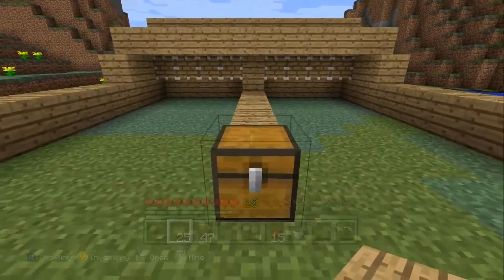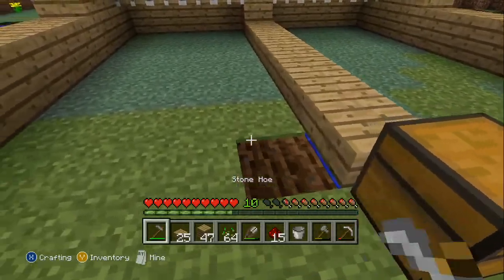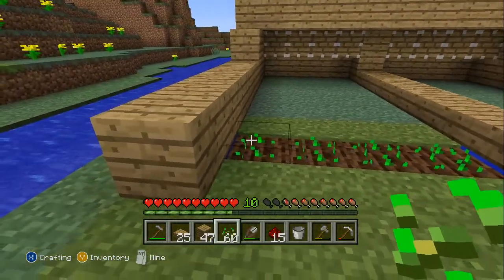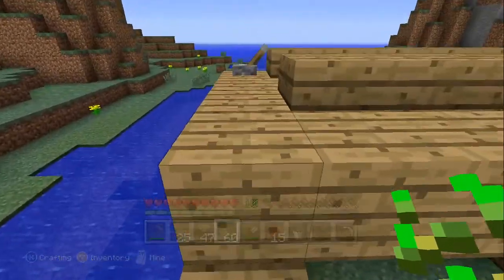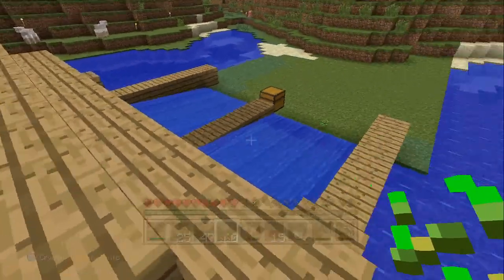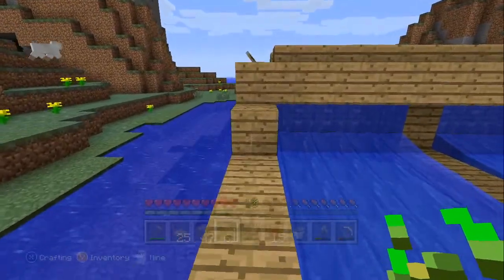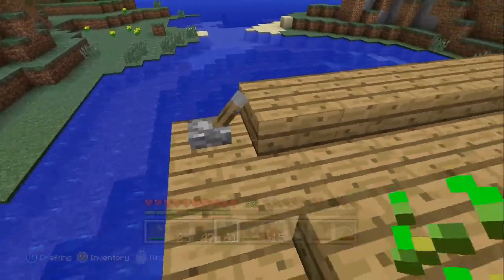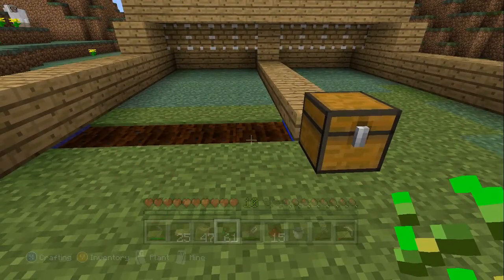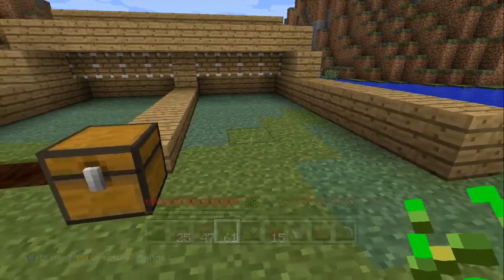All you have to do is go through and till the dirt and plant the seeds. The seeds are going to grow, and once they grow into wheat, turn this on. The water flows down and pushes everything to the end. All you have to do is just walk through and pick up your fully harvested wheat and seeds. You should get very close to a stack of wheat and a stack and a half of seeds. So you are constantly producing more seeds to produce more wheat. This is a very efficient wheat farm.